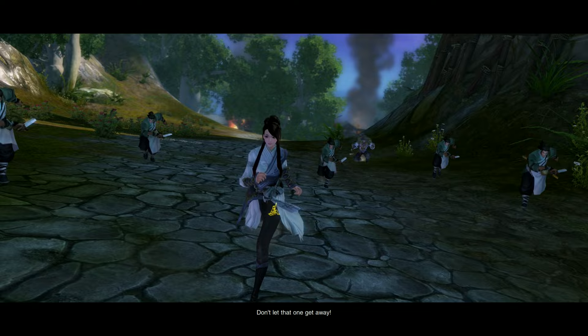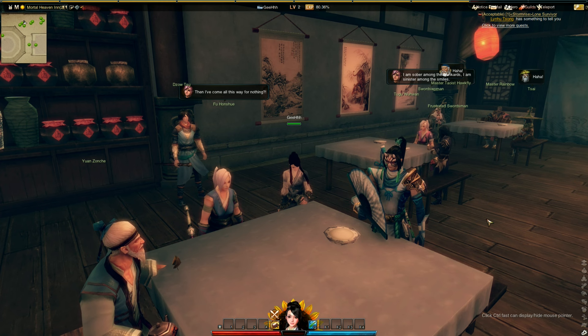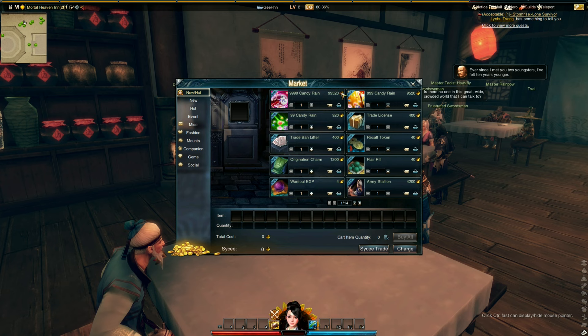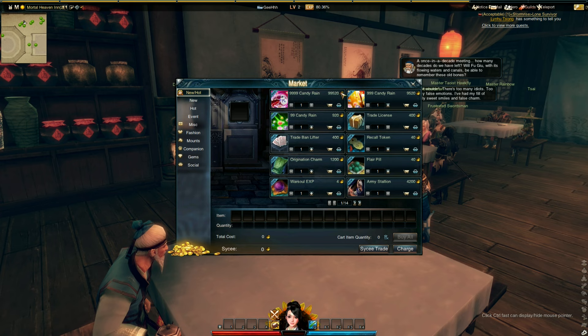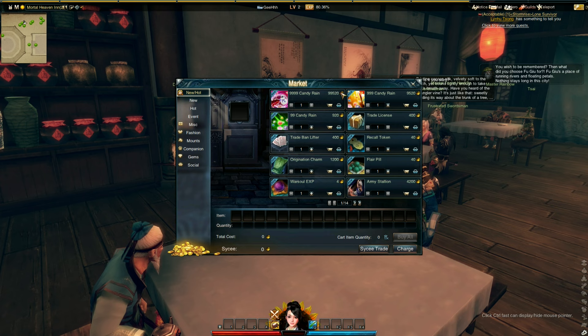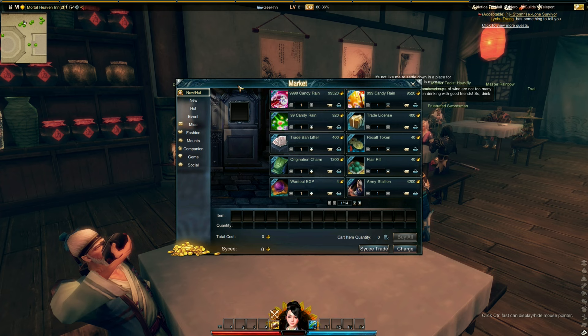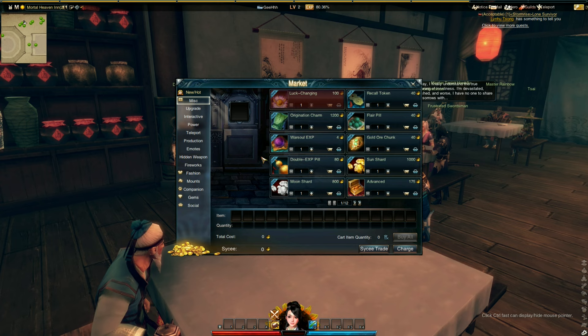Before we continue with the game, we're going to check out the cash shop. Here it is — the Marketplace. They're not really taking advantage of this cash shop because this private server has their own web shop. The web shop currency is called Green Crystal, and to get that you can either vote — there's a voting system — or you could just donate. Here they've got all the good stuff: the miscellaneous section has EXP boosts, inventory expansion, buff items, teleport items, and emotes.